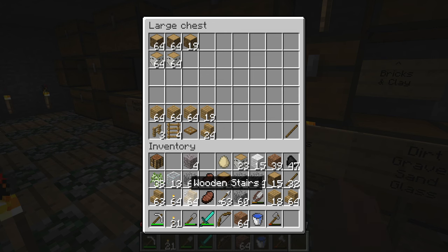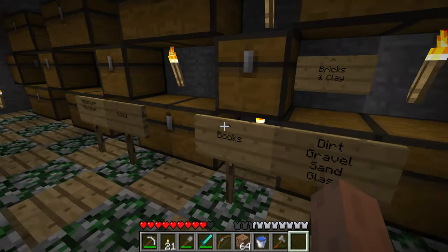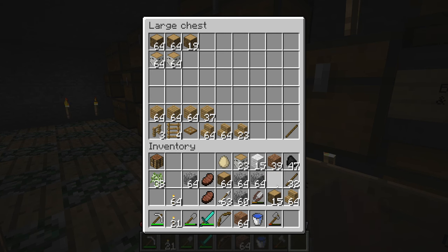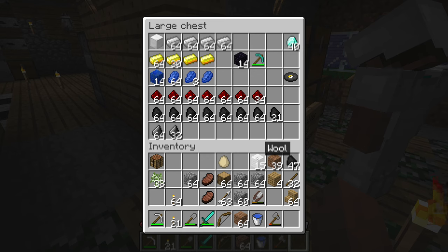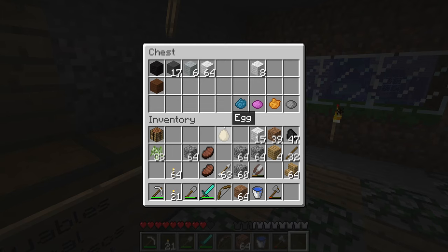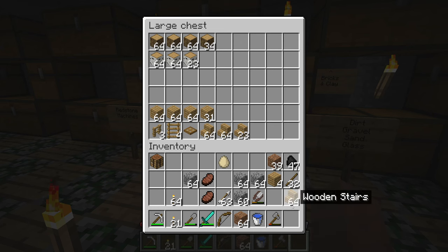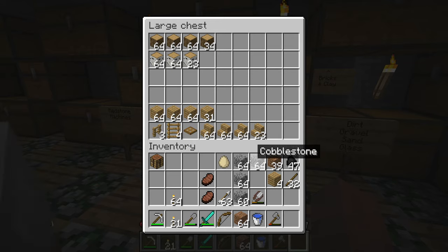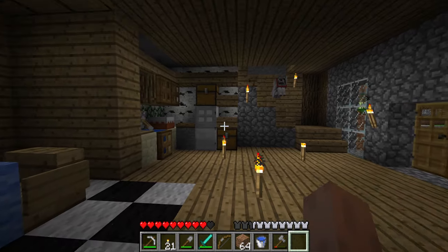Let me offload some stuff from my inventory real quick — glass, gravel, a little wood just in case. Maybe an extra pickaxe, not a bad idea. I'll bring torches too — I've got like a stack and a half if you need more.